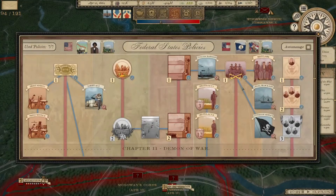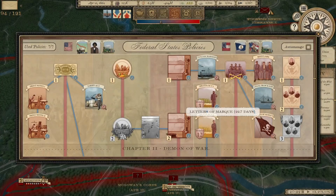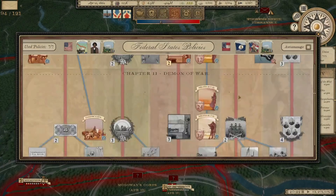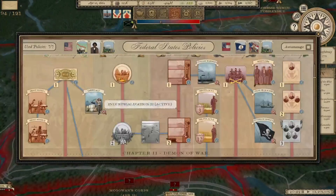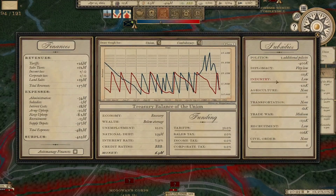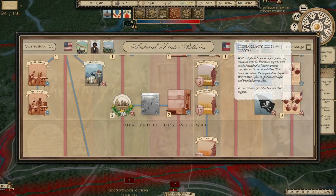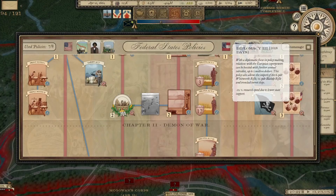Let's take a look at policies now. Legal blockade might be the way to go. I wouldn't mind having Diplomacy 3, but financially we're just not there at the moment. I'm going to drop our investment in diplomacy, raise up politics again, drop trade war investment a little bit, and drop recruitment a little bit. Diplomacy 3 will get us Whitworth rifles, 12-pounder Blakeleys, and ironclad turret ships.